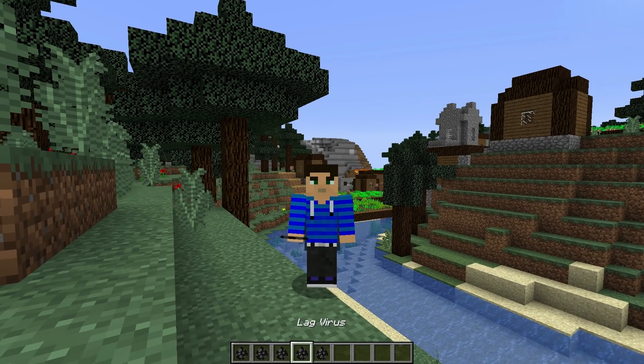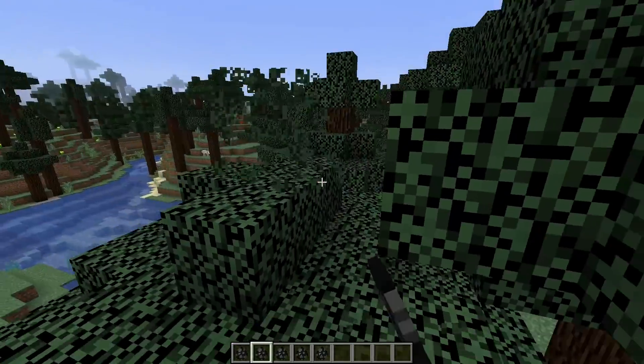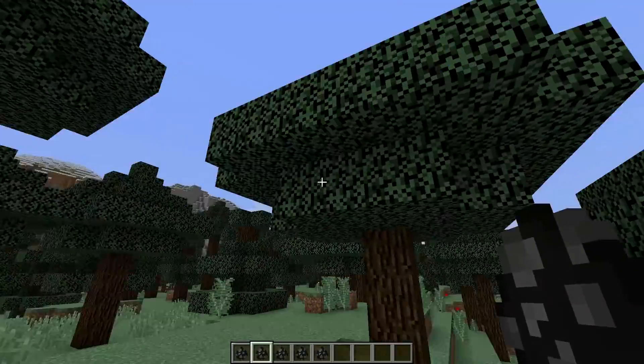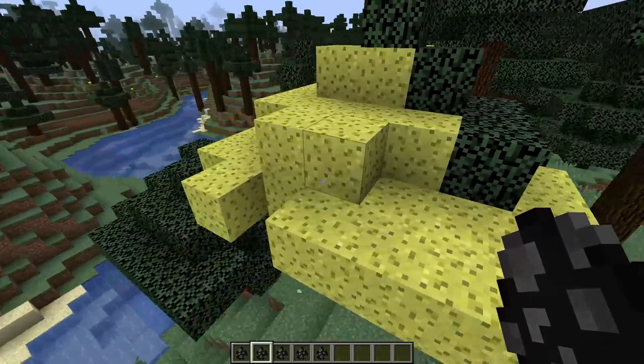And you will get five different spawn eggs. Let's start off with the virus spawn egg. I'm just gonna make sure that this tree is not connected to anything else, and then I'm gonna place the spawn egg here. It slowly transforms everything into sponge.